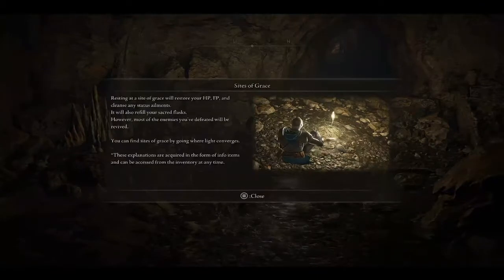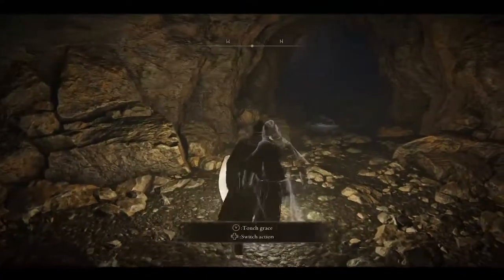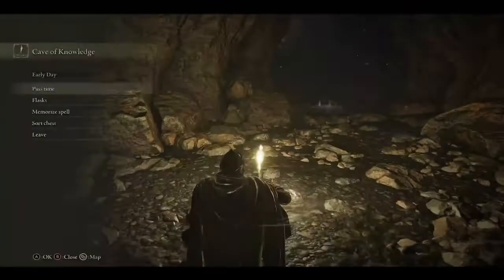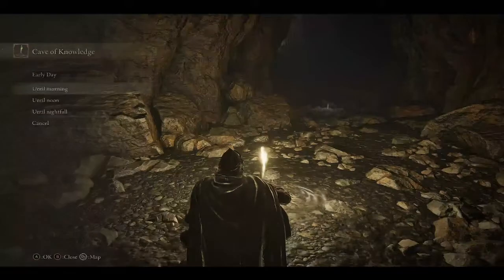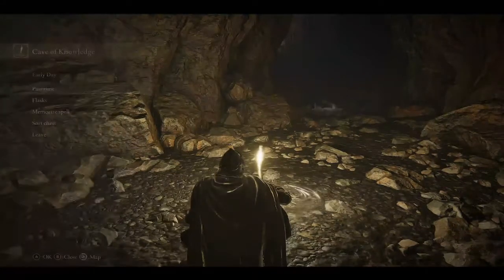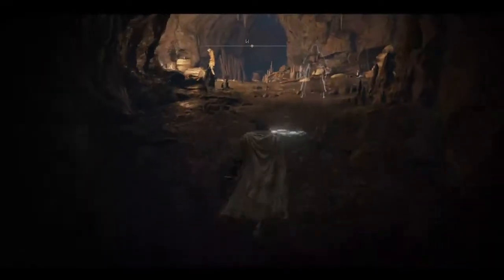So it's Grace — resting at the Site of Grace also refills your flasks. Okay, so this is basically a bonfire. Memorize spell, sword chest, pass the time — you can change the time of day. That's pretty cool. I wonder if that means different enemies spawn at different times of the day.